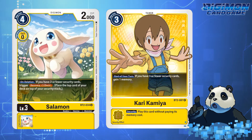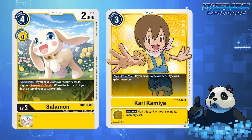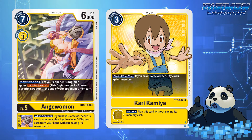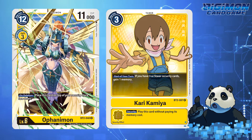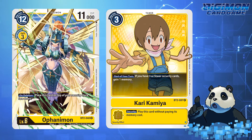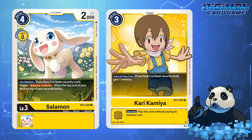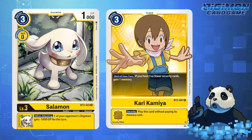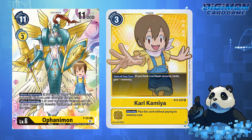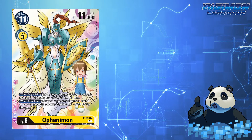Kari is another lackluster Tamer that has good support for TK, but as a standalone DigiDestined has little to no support if you were to make a standalone Salamon, Gatomon, Angewomon, Magnadramon, and Ophanimon deck. In my opinion, Salamon suffers from the same problems as Patamon and its evolution lineup, in which there's no focus on whether you want to focus on security recovery or DP depletion. A lot of the promos coming out in BT7 will definitely give a boost to a lot of the DigiDestined for the next round of Adventure Cup.